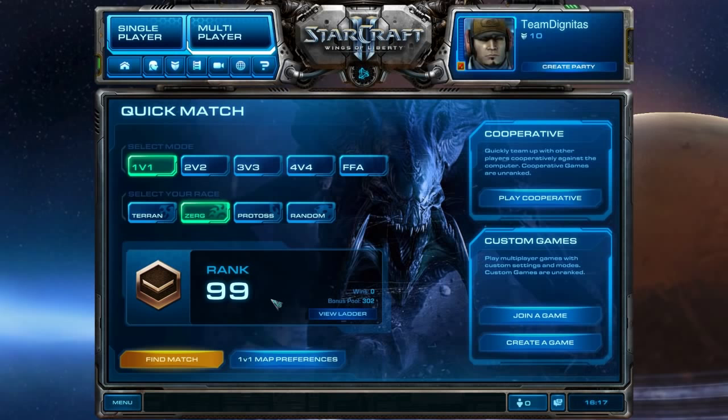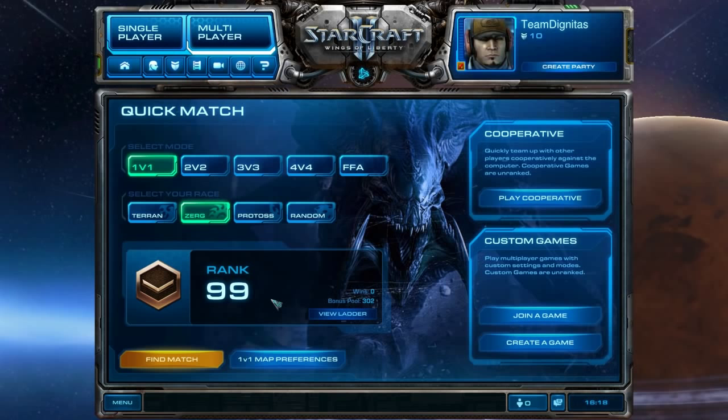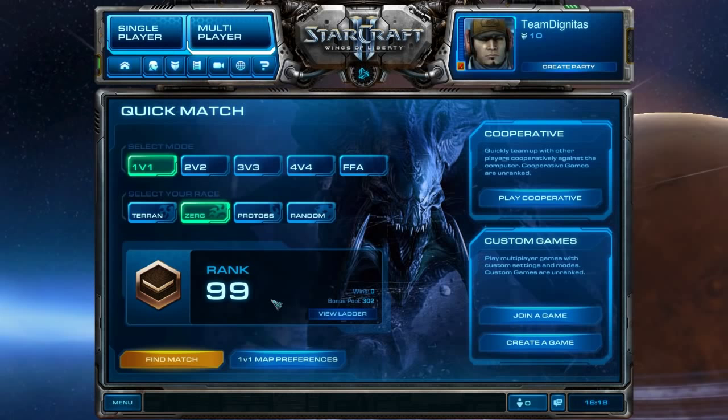If we can't get an Overlord in, we prepare for everything. Especially at lower leagues — if he's on one base past the six-or-seven-minute mark, you have to be ready for anything: DTs, Stargate, Blink Stalkers, four-gate, Warp Prism, and so on. As soon as it gets to six minutes and he hasn't expanded, start building Zerglings. Throw down the Evolution Chamber around 5:30–6:00 to get Spore Crawlers if needed against DTs and Stargate units.